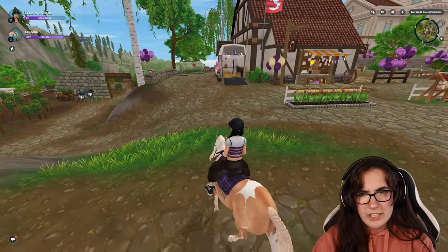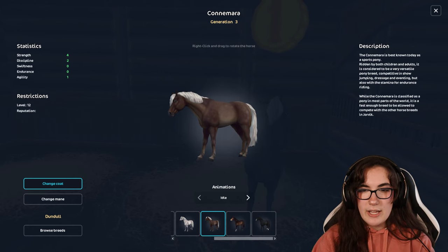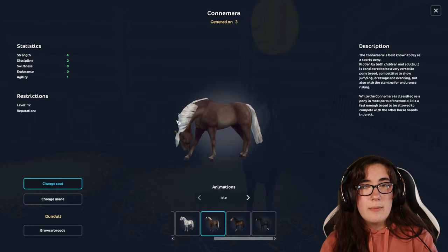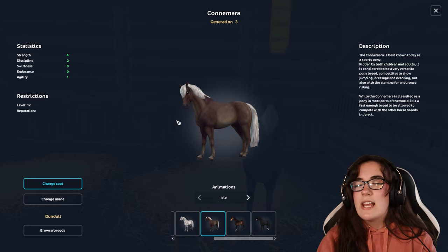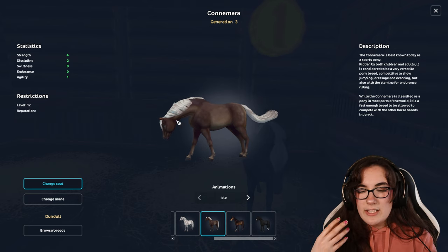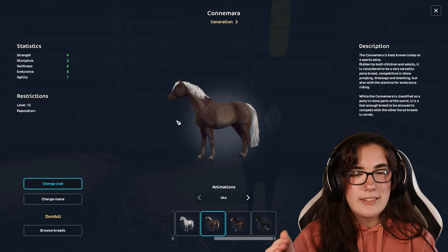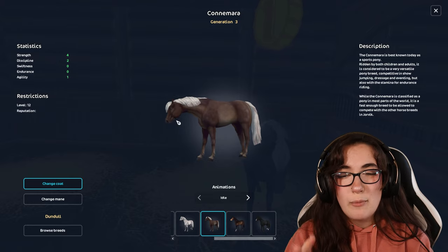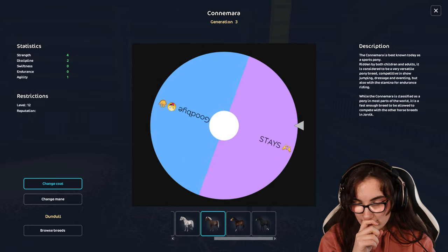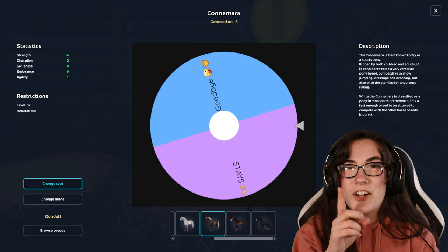We have one Konomara on the list — it is the Silver Dapple. Because the Konomaras were the very first generation three horse to come out, they don't look quite as gen-three as our 2023 horses. But there's something about Silver Dapples that I really love. We've got more Silver Dapples on the list, so I'm not going to be too heartbroken. And the Konomara stays! We just got two stays in a row — I feel like that's unheard of on our wheel spin right now.